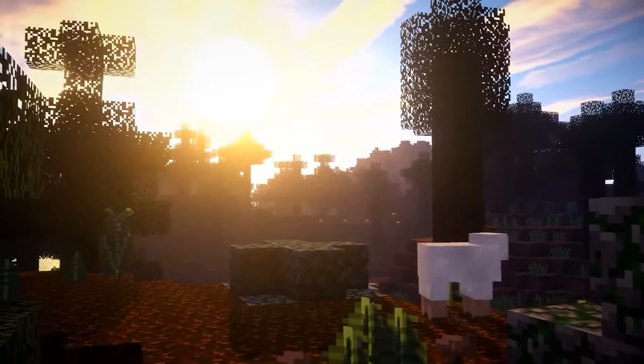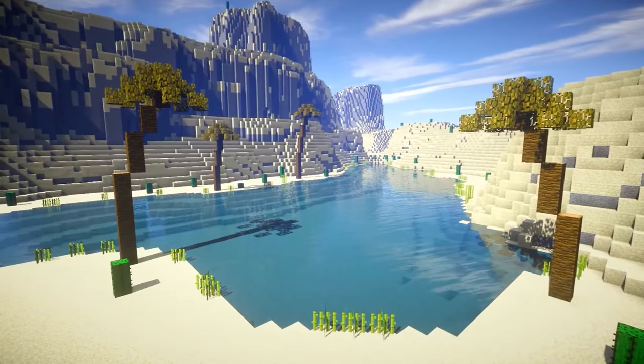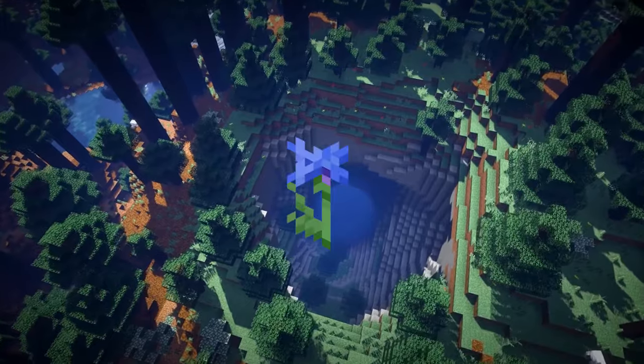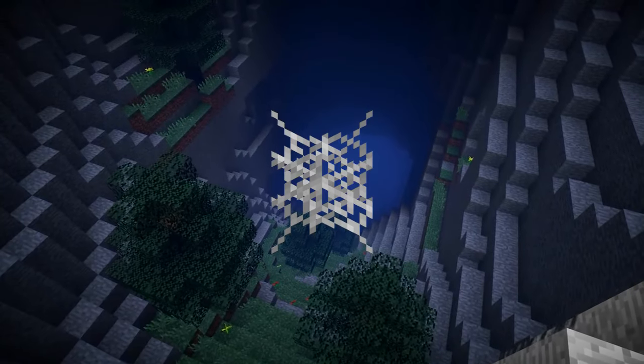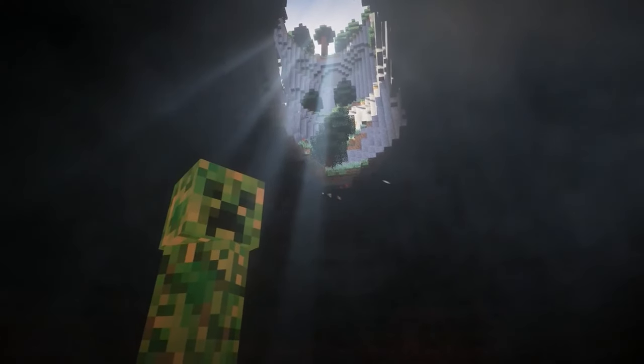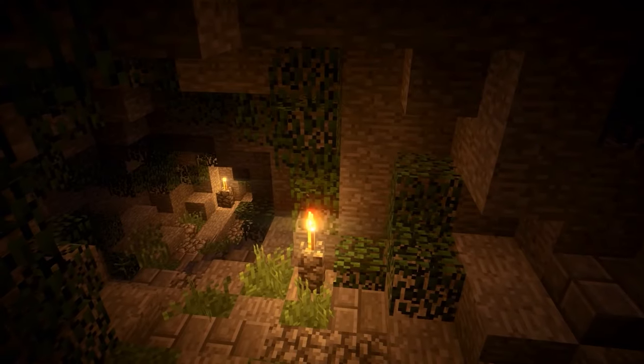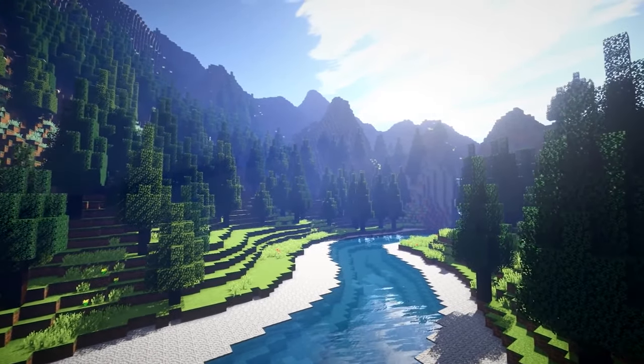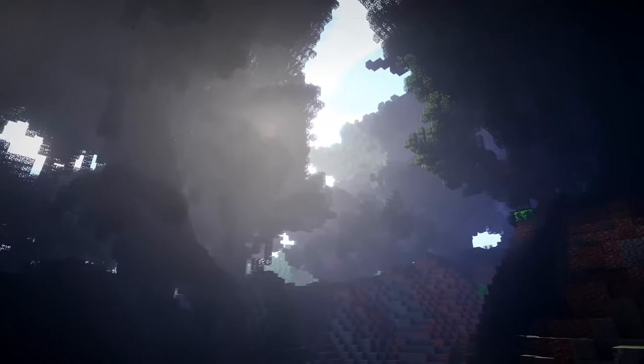What Minecraft also does really well is mixing 2D and 3D together. Some of their blocks, such as flowers, cobweb, or even the new upcoming dripstone, are all 2D textures just in an X shape. These blend in really well with the 3D environment. Overall, really good textures. I wouldn't be surprised if they got even better in the future.